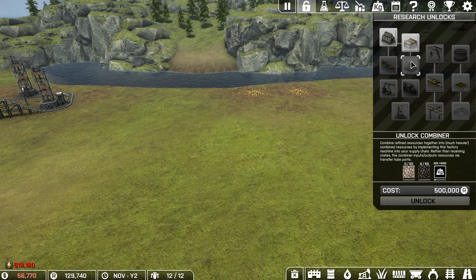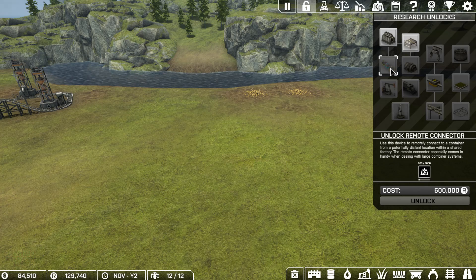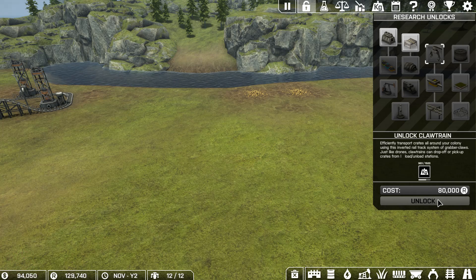We can do this if we have research but I think research will be spent. Unlock - what does that mean? Combine refined - that's iron and that's coal. But don't we have this? I've processed a certain amount of specific resources in your research bay - oh, processed research! So I need to bring it into the research bay. Remote connector is really expensive. Launch freight rockets filled with crates to sell resources in the galactic market.